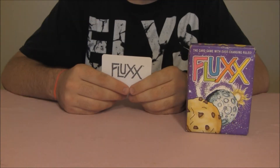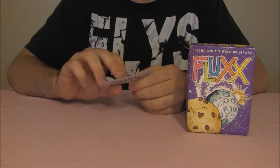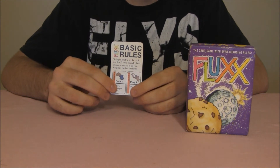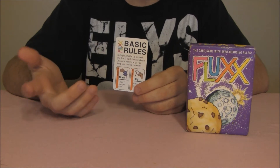The basic rules to the game are printed on one of the two white-backed cards in the box, and they are, as the card says, basic. The rules at the start of the game are draw one and play one, meaning that during a player's turn they draw a card and play a card from their hand.